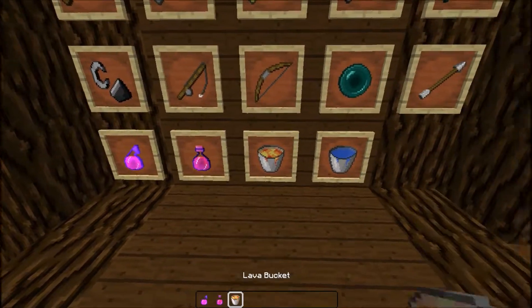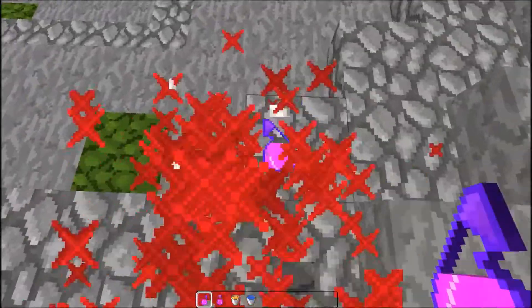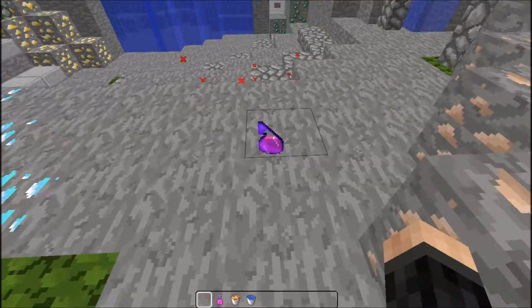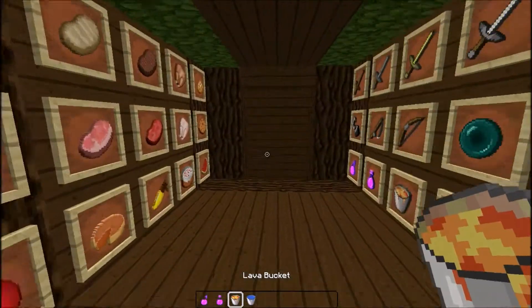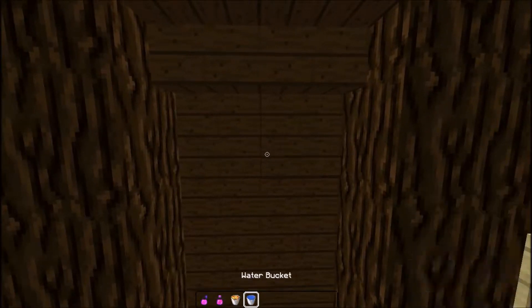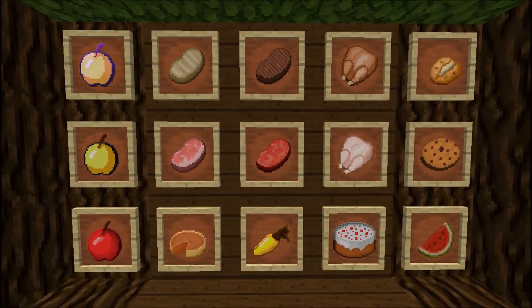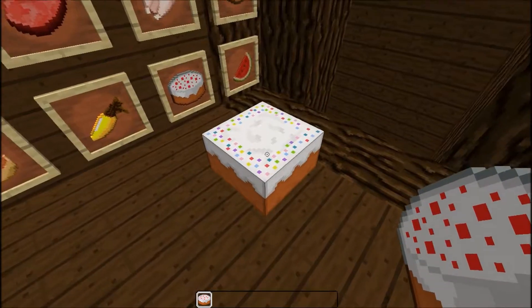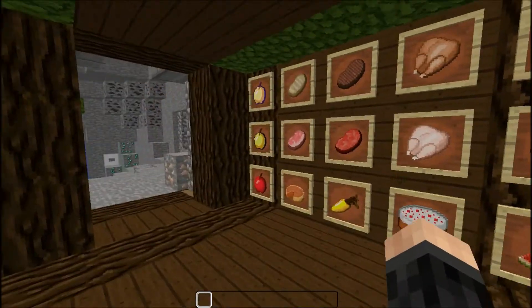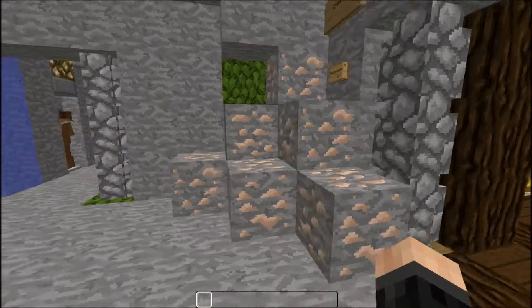We've got the pots and lava and water. This is the Splash Potion. Here's the lava and water. Here's the food — mostly faithful. And that's the cake as well. There's the golden apples and the enchanted golden apple.